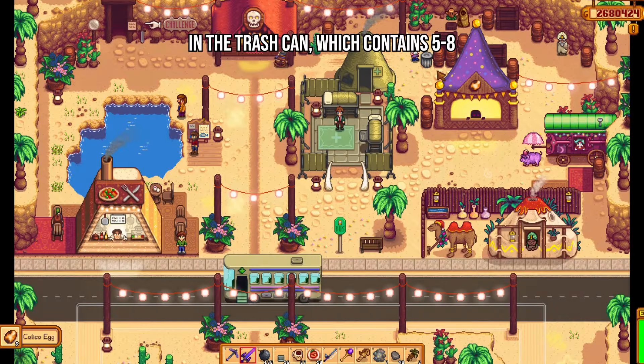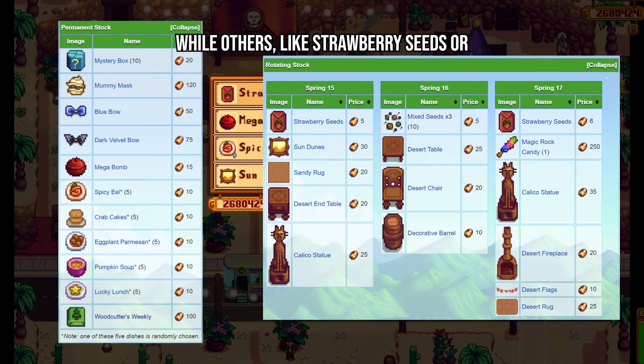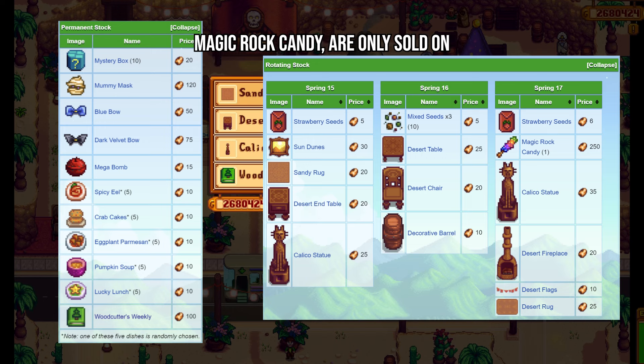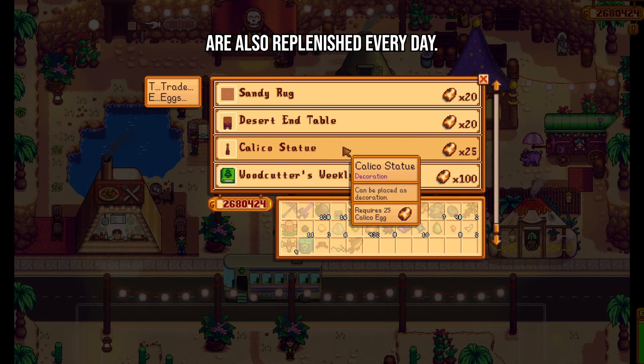You can spend your eggs at the Calico Egg merchant. Some items are sold every day, while others, like strawberry seeds or magic rock candy, are only sold on certain days. Items with limited stock are also replenished every day.